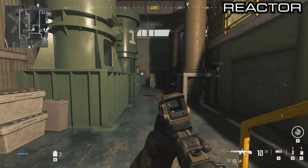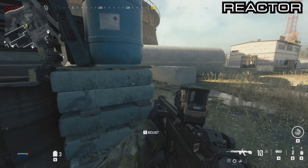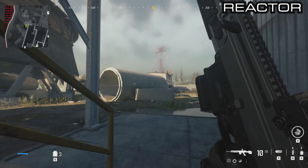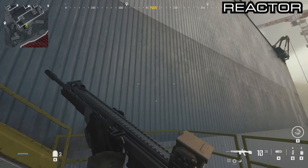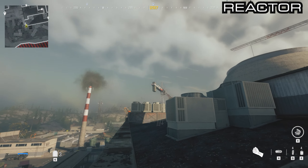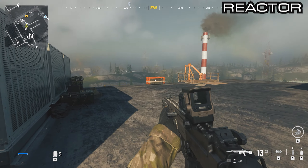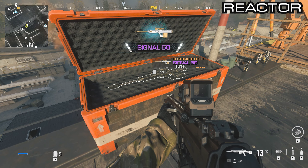Make your way out of the side door, go up this stair set all the way to the top, then climb the ladder to get onto the roof again. All the way to the other side of the roof you'll be able to get this next box, which has the Signal 50 in it.